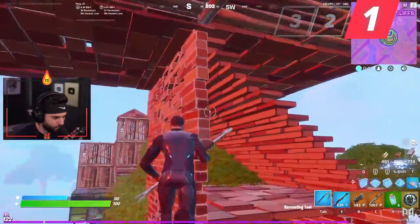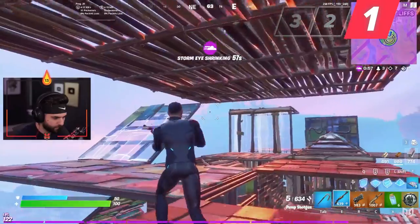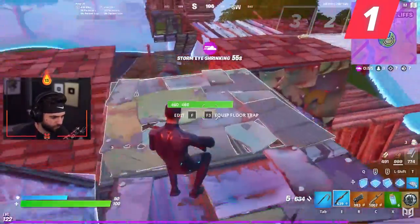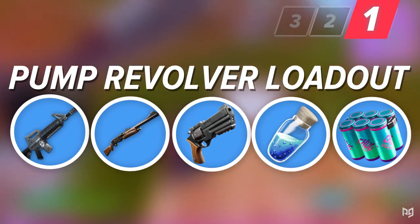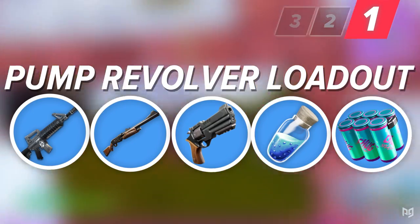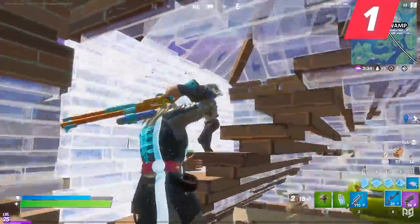Alright, let's get into this. First up is the Pump Revolver loadout. Your ideal finished loadout should look like this: a regular assault rifle, pump shotty, revolver, and two healing items such as minis, big pots, or chug splashes. So why a pump and revolver? Both weapons fire at similar rates — you can seamlessly swap back and forth between shots.